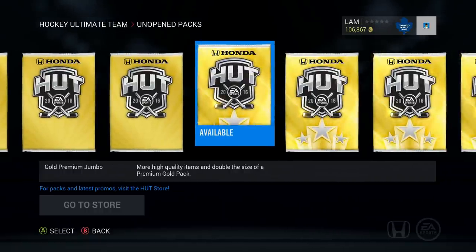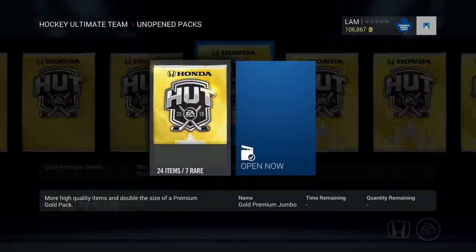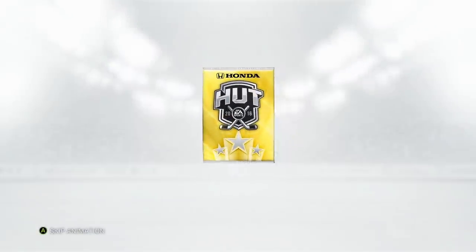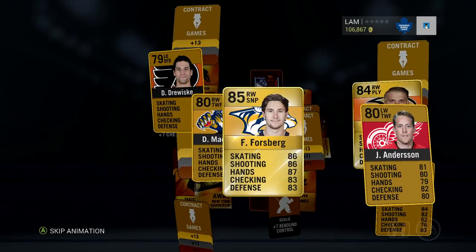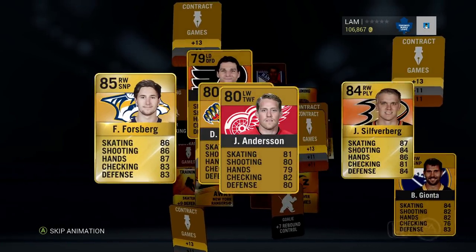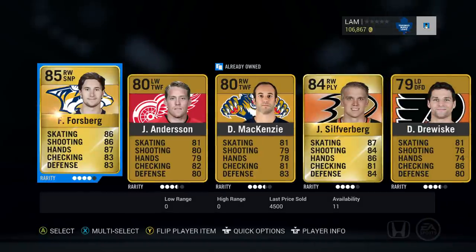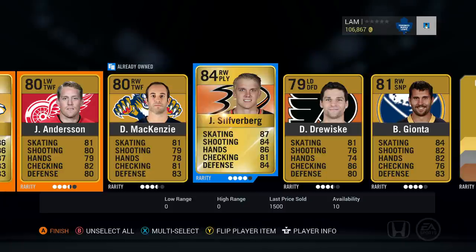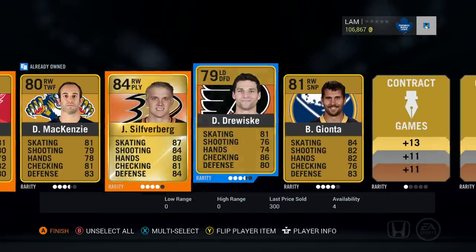Yesterday we were pretty lucky with the free packs — we got the Weber, we got the Tuukka Rask. If you haven't seen that video, you should probably check it out. Let's open up the first premium jumbo — boom! That's a pretty sick pull, we got a Philip Forsberg. I can see some players in the background as well. Philip Forsberg is worth 4,500 coins — definitely not gonna complain about that.